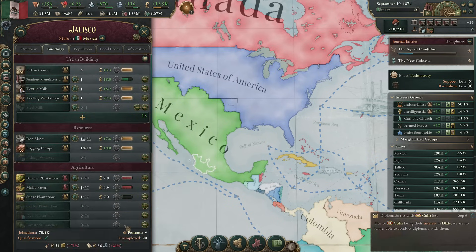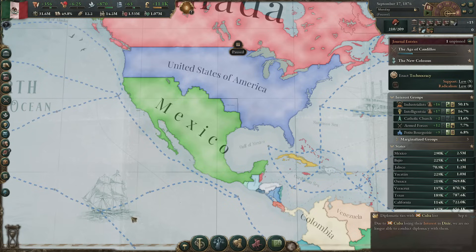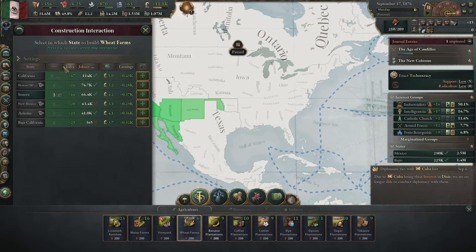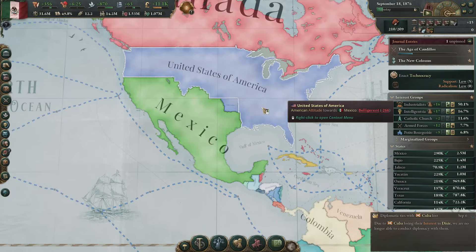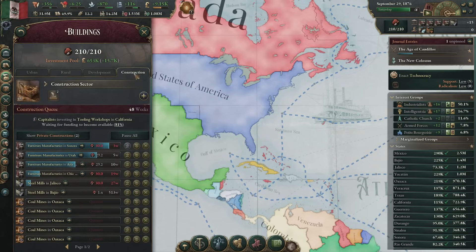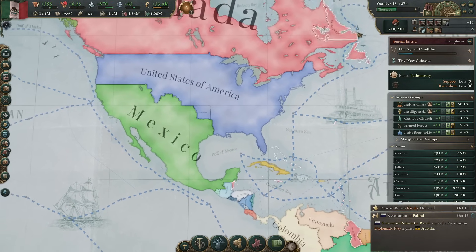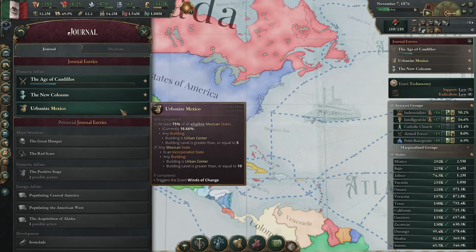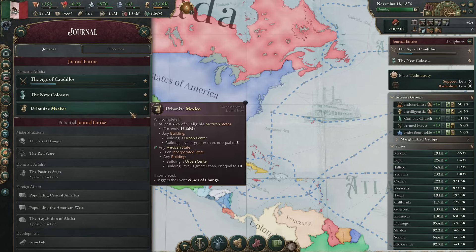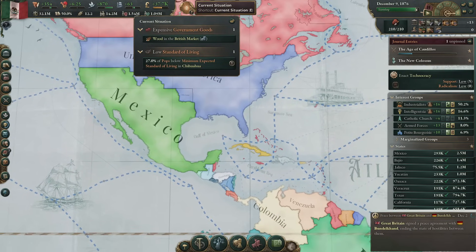No peasants whatsoever, lots of job seekers. This is a little bit misleading because we don't actually have anyone to hire. I'm realizing now it might be most helpful when we go to build a new building to filter by peasants and unemployed instead of job seekers mode, which is just people looking for job upgrades. We might just be taking jobs away from one factory and putting them somewhere else. So I'll probably want to be on peasant mode.